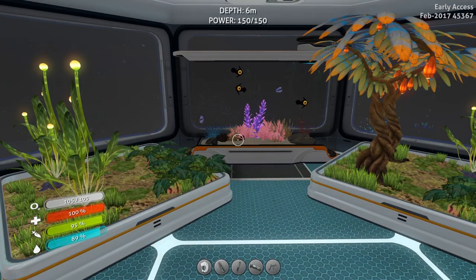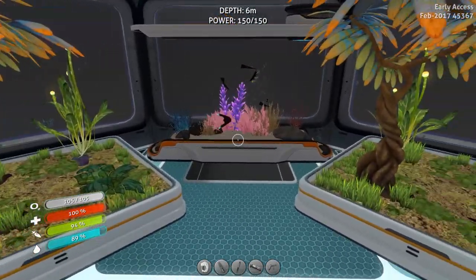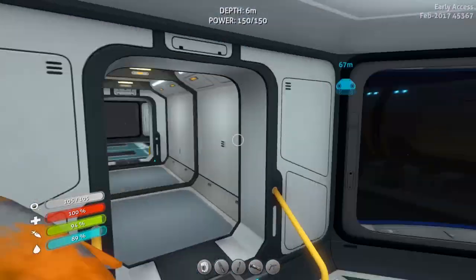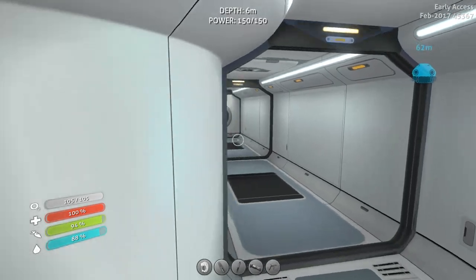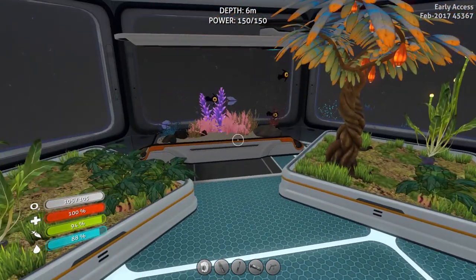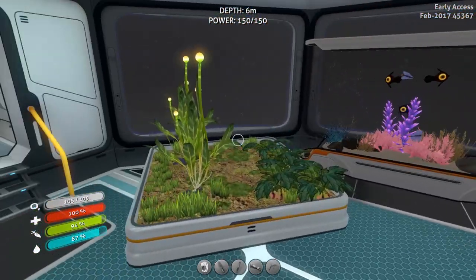G'day ladies and gents, welcome back to Subnautica with Mags. As you can see I've done a little bit of work to the surface base — not too much because I don't want to advance too much in the storyline. I've mainly been improving the garden area, set myself up with some fabricators so I can move everything out of the escape pod. If you recall, last playthrough a small glitch had my escape pod teleport off the side of the map, so I try not to rely on it much.